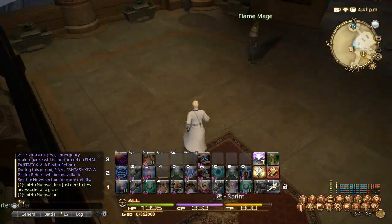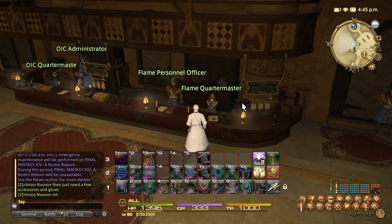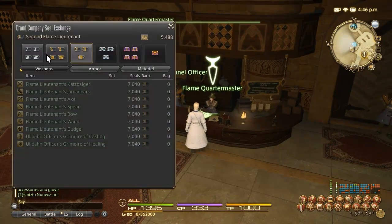If you get the quality score high you might get 5,000 experience points for a craft, whereas if you just use careful synthesis or basic synthesis you might only get 2,000 experience points for the craft. You can get the multiplier up pretty high by maximizing quality score.